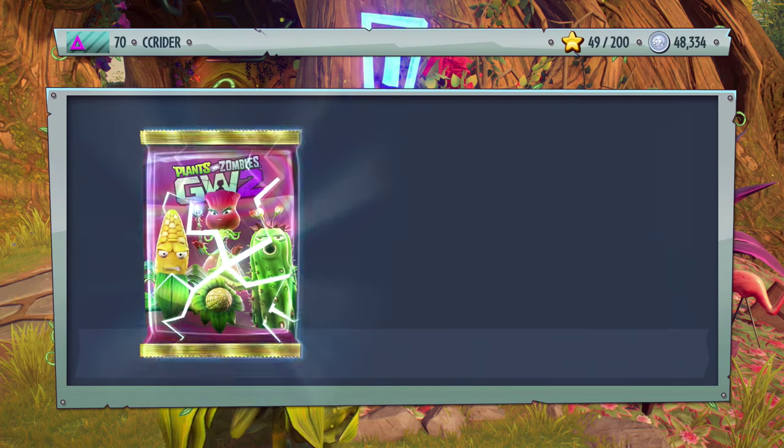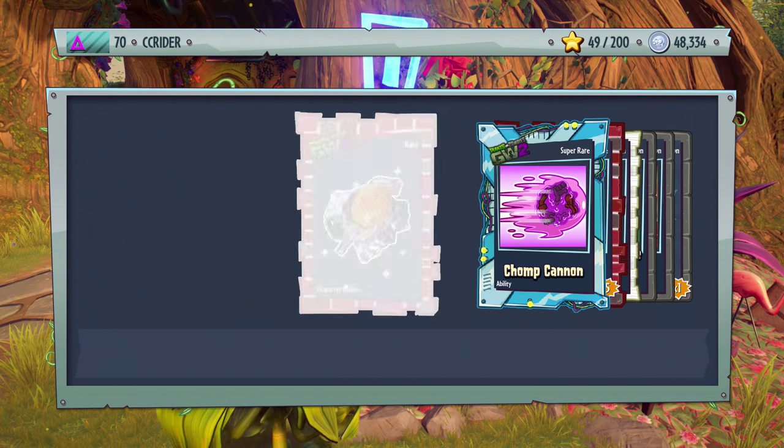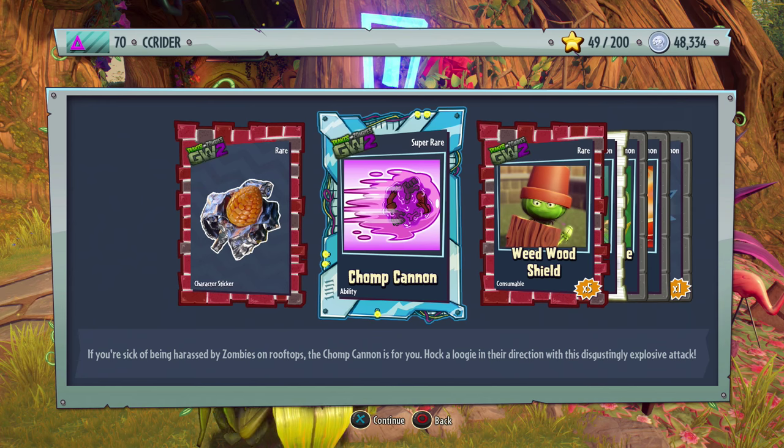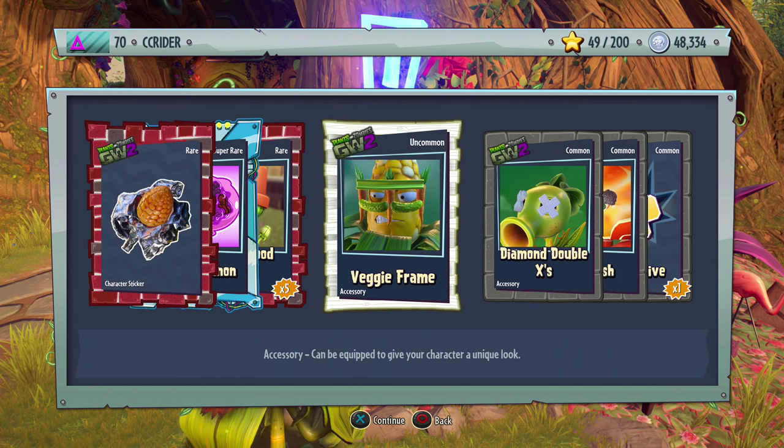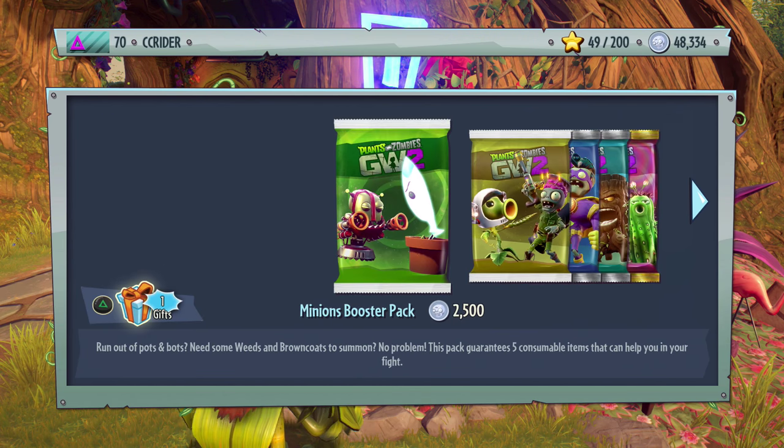Fertilizer Fun Pack — let's see what's in this one. We got a super rare Chomp Cannon! If you're sick of being harassed by zombies on rooftops, the Chomp Cannon is for you — disgustingly explosive attack. That is beautiful. I want to try that out with the Yeti Chomper. Also Weedwood Shield, Veggie Frame, Diamond Double X's, Eye Bush, and a Self Revive.